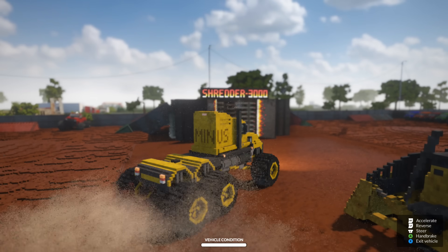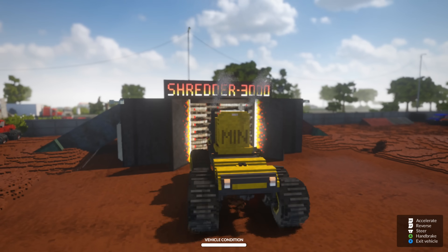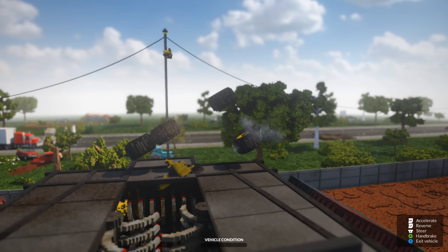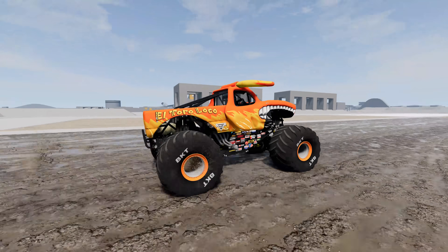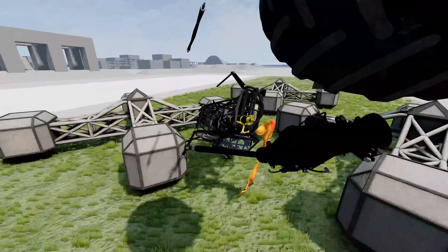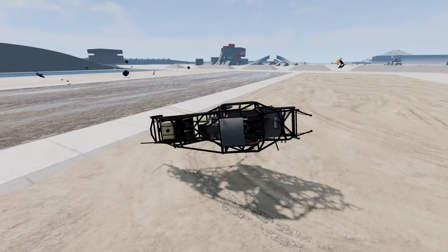There it is — the Shredder 3000. Now let's run the 18-wheeler monster truck through it. That was no problem for the Shredder 3000. Now we're going to take El Toro Loco and run him through the BeamNG Drive Shredder. El Toro Loco gets totally destroyed.